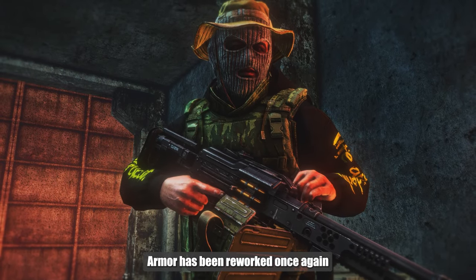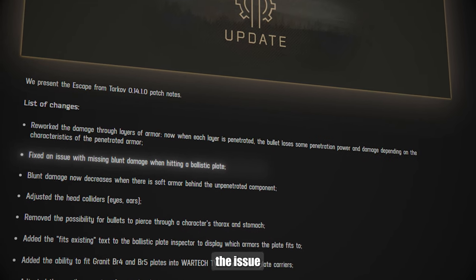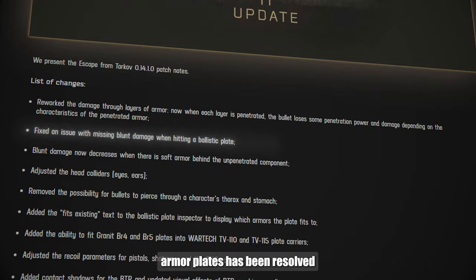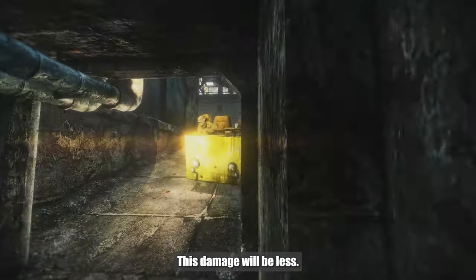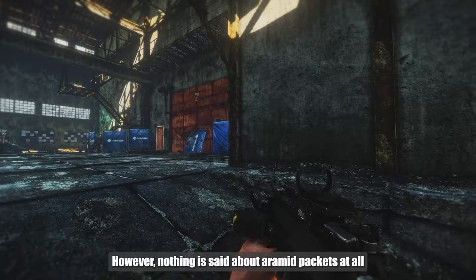Armor has been reworked once again, but in which direction? The patch notes say that the issue of non-penetrating damage through armor plates has been resolved. It is mentioned that if there are armed packets behind the plate, this damage will be less. However, nothing is said about armed packets at all.